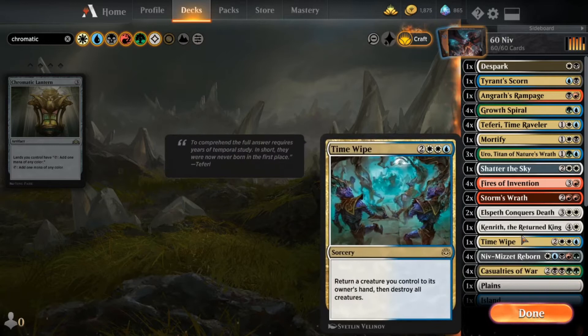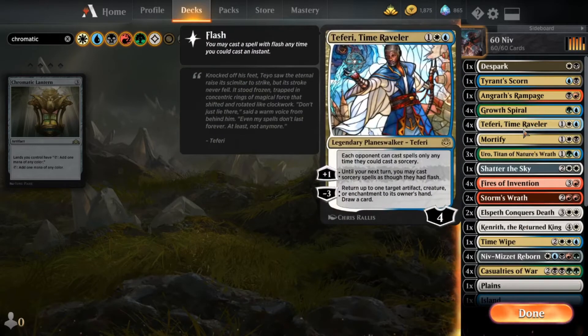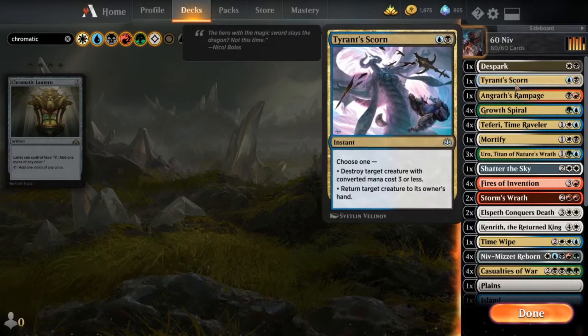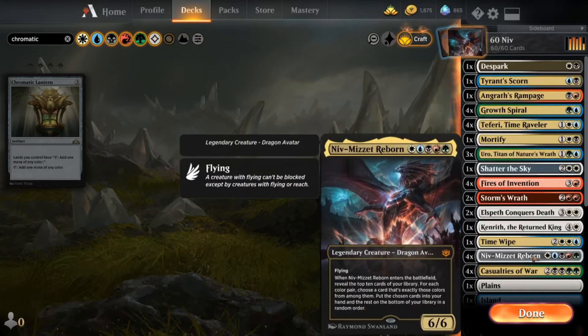We have Casualties of War, we have Time Wipe, we have Mortify, we have Teferi, Growth Spiral isn't really an answer to anything, but Angrath's Rampage, Tyrant's Scorn, D-Spark — so we have tons of answers that we can draw, a lot of value that we can draw from when we put Niv-Mizzet on the battlefield.